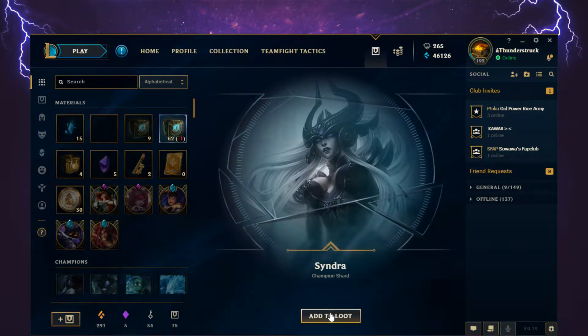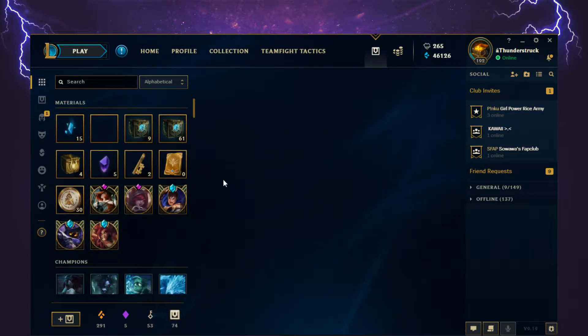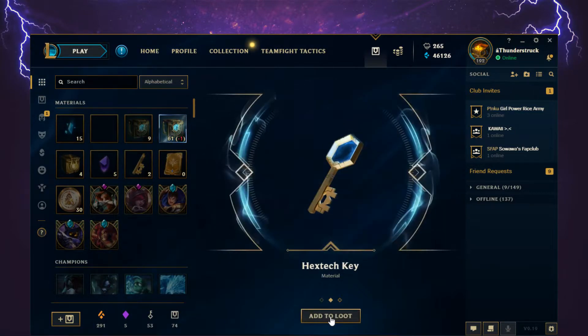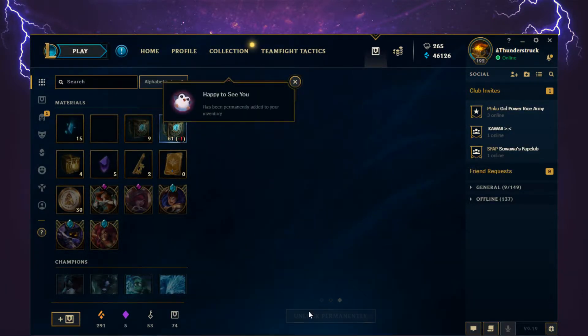The first one starts off with a Syndra Champion Shard. Next up we get a Hextech chest, a Hextech key, and a Happy To See You permanent Pengu emote. So it looks like we'll be opening an extra chest already on top of those 50.